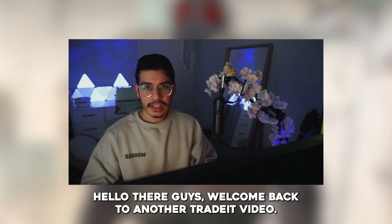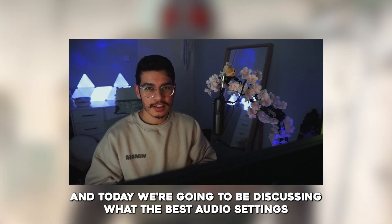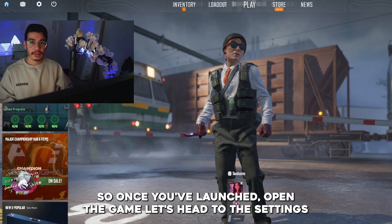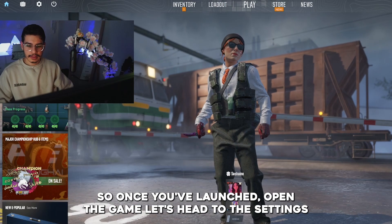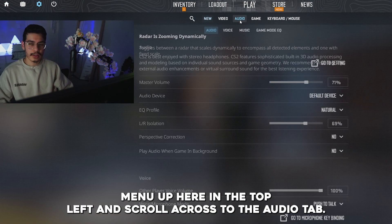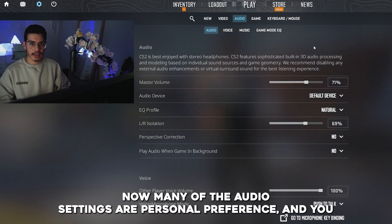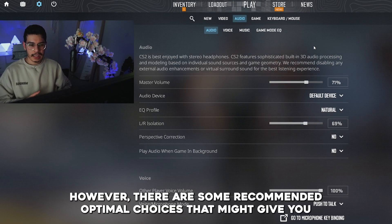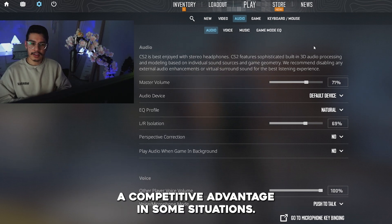Hello there guys, welcome back to another Trade It video. Today we're going to be discussing what the best audio settings for your game are. Once you've launched the game, let's head to the settings menu up here in the top left and scroll across to the audio tab. Many of the audio settings are personal preference, but there are some recommended optimal choices that might give you a competitive advantage in some situations.